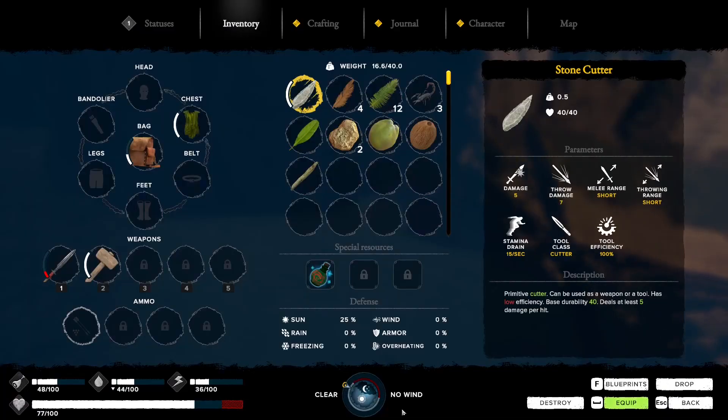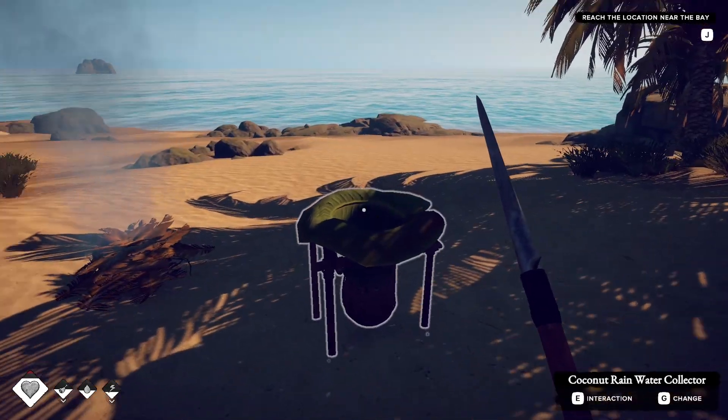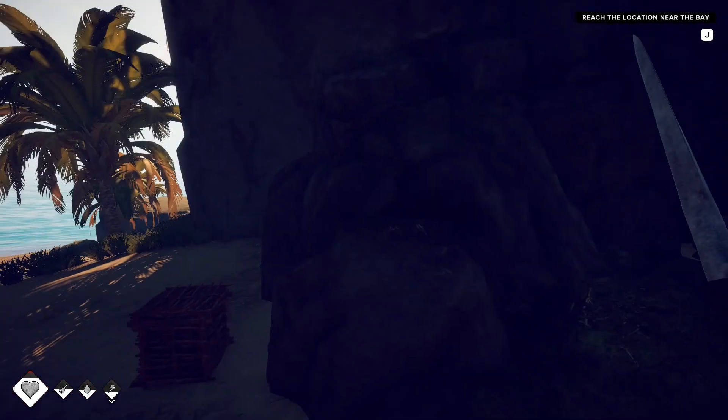Go back and press E then build - we've also got a survival point for that. Now we've got our rain water collector. Going to tab, we can see that's the end of day two already - all we did was put this up and do a couple of things. That's how quickly this game moves.